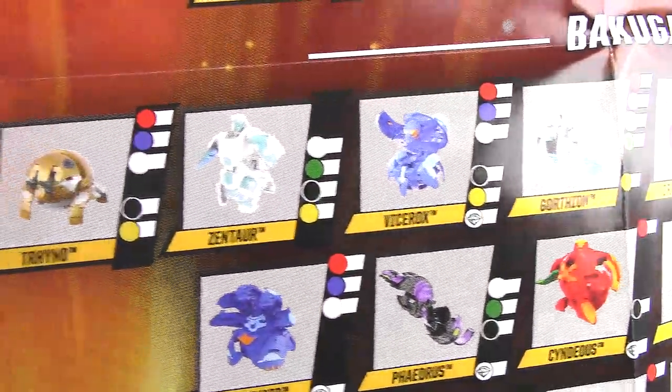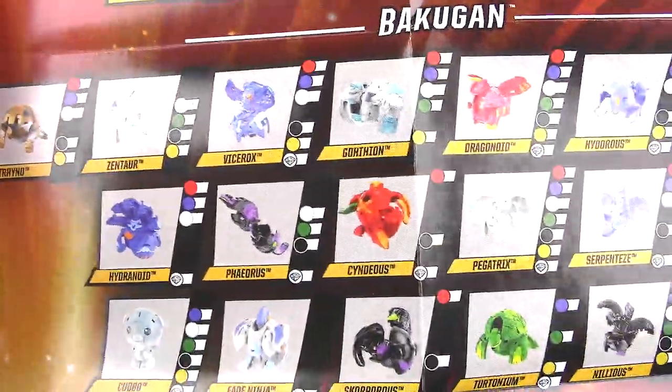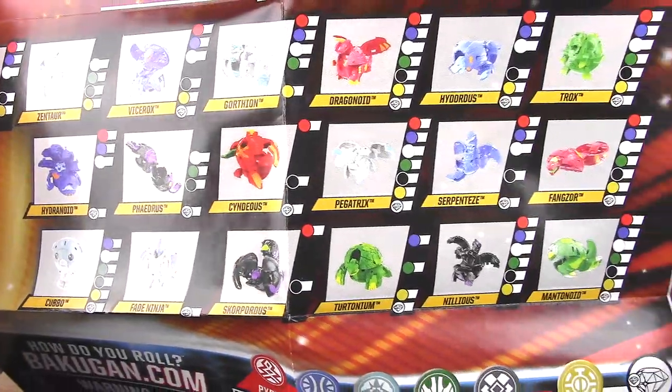And then it looks like we have the core versions — Trino, Zentaur, Viceroks. You can go ahead and pause it to check them all out.